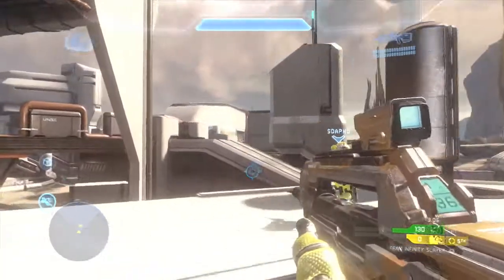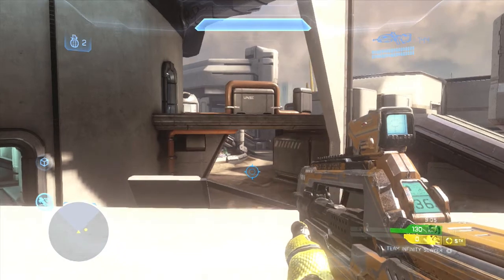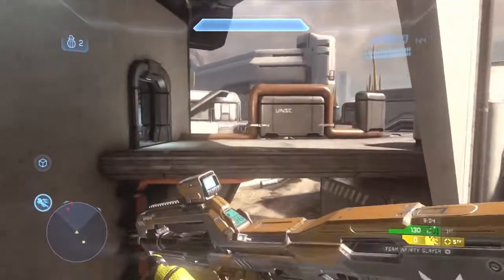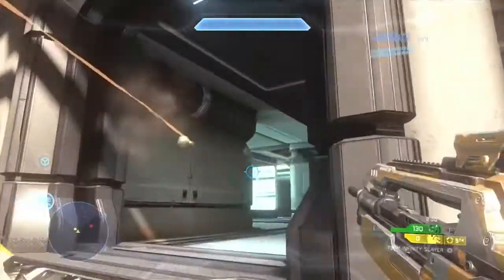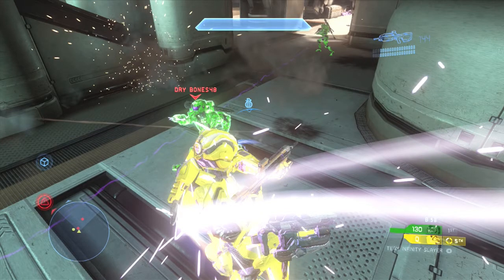I want to pause and say here that the green team player I just spotted right there is our immediate threat, and that will be what we will be going for the entire game. The more we kill green team, the less score they can accumulate. The harder it is for them to get kills, the less score they can get.